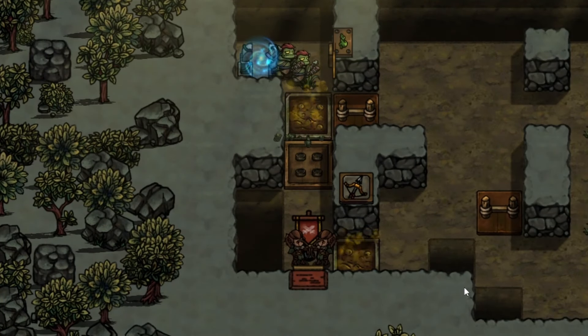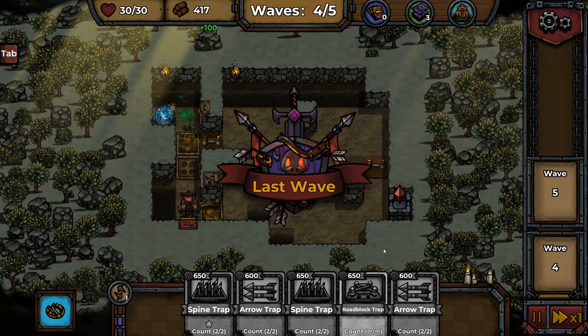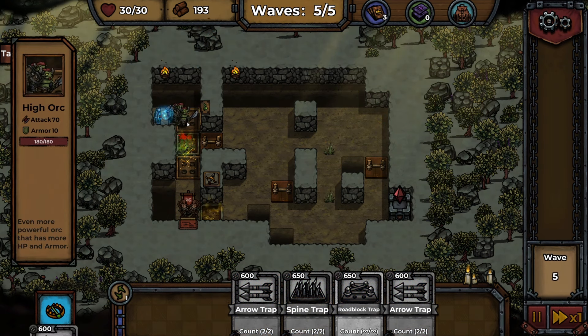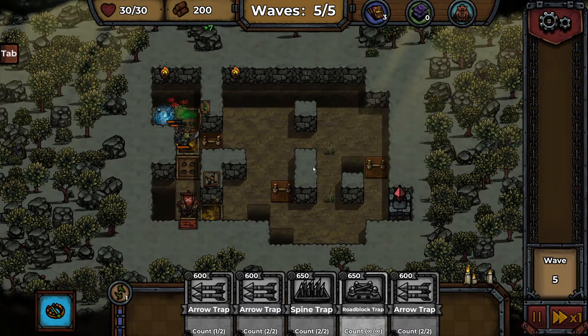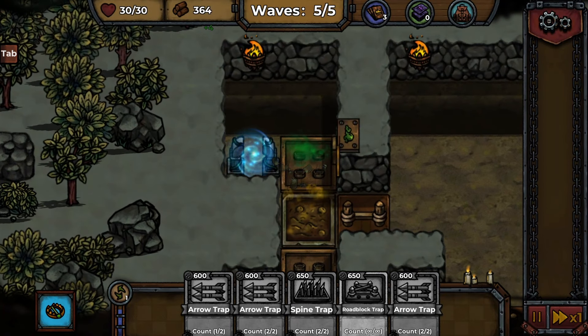I want to level up these archers too, they're so good. We found the ultimate strategy straight away. This is the last wave already. We're not getting much wood though — that's the only thing. I'm going to put our upgraded spike trap right at this entrance. They're not even going to be able to get out of this little corridor. The orcs don't stand a chance against the choke points.